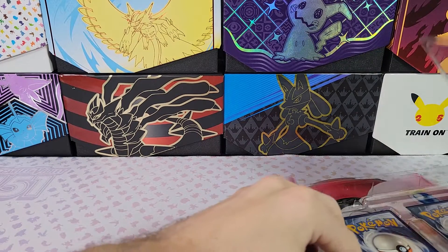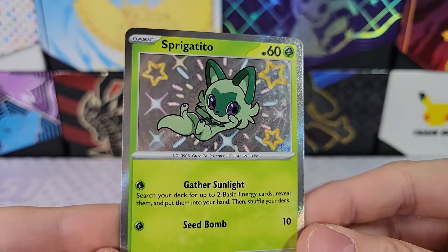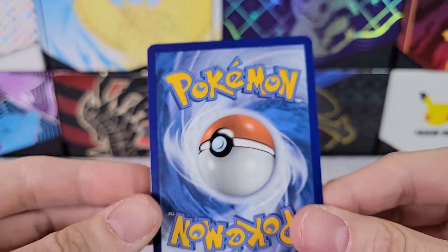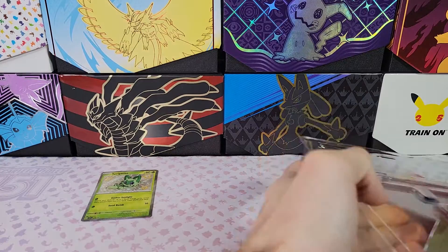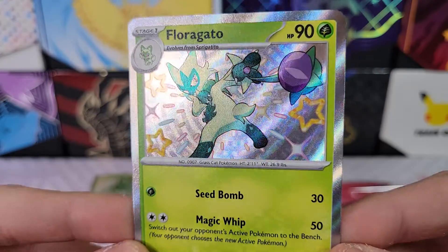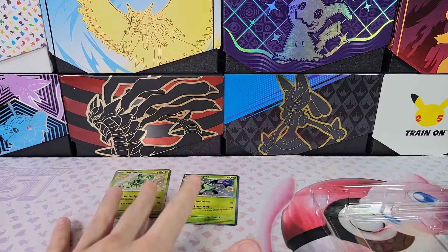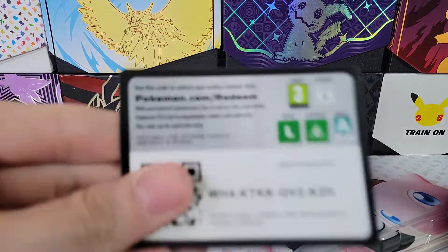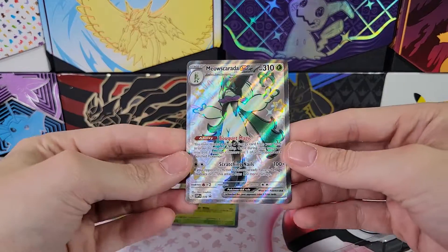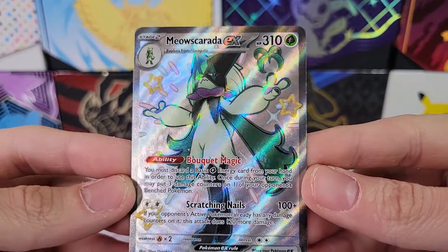So we'll take a look at the promos. First thing: Spriggetito. The condition is very nice for Blackstar promos. They've been doing a pretty good job with the little collection boxes and tins and things — much better than if you are old like I am and remember XY era when the promos always came damaged. Here is the code and full art shiny Meow-scarada EX.